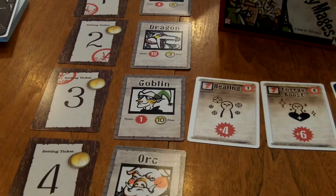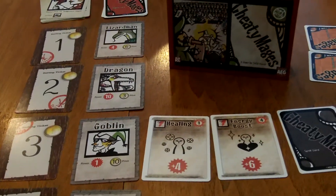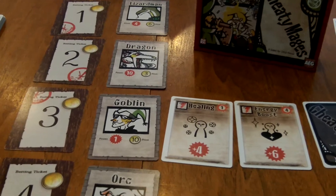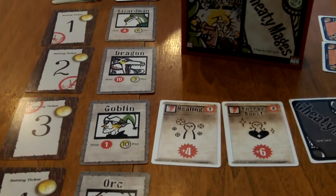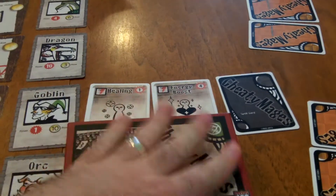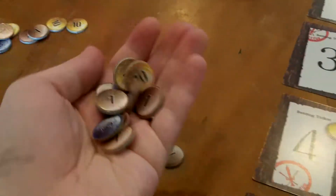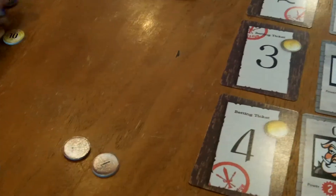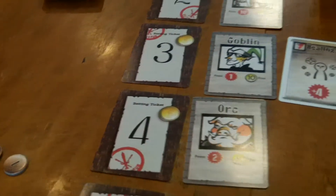Players who enjoy bluffing games like Coup, The Resistance, games like that could really enjoy this game. When you open it up, you'll see it's a box just big enough to hold two decks of cards, and the game also includes some cardboard cutout coins to keep track of score.